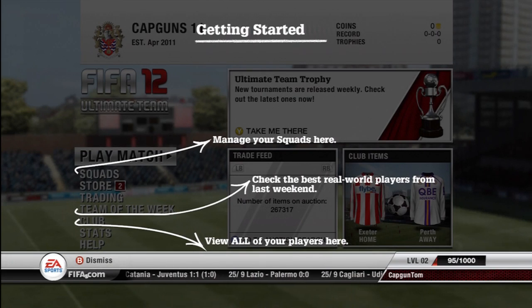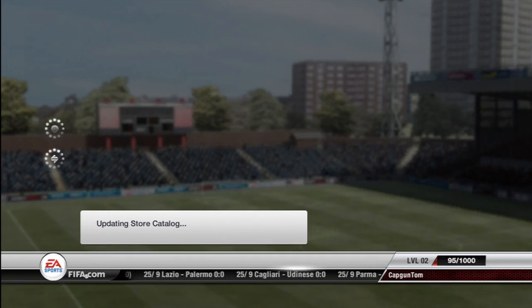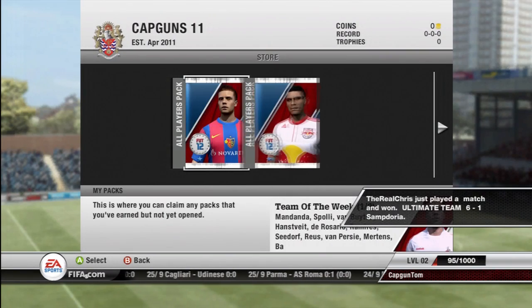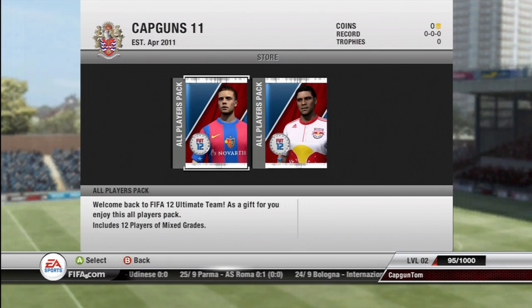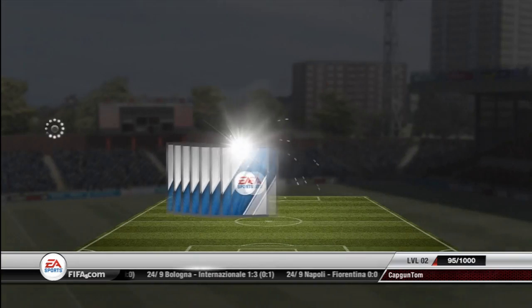I'll teach you how to make some money, show you some of the good trades, some of the bad mistakes I make, stuff like that. So day one — I played for probably about three hours and I'm already up to about 16,000 coins, which isn't a lot. I was hoping to get more like 50,000 but we can't choose our luck.